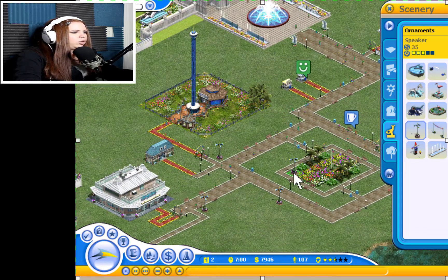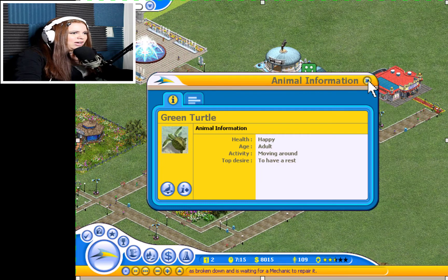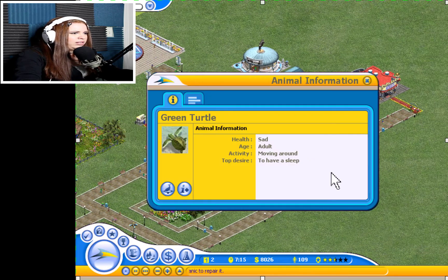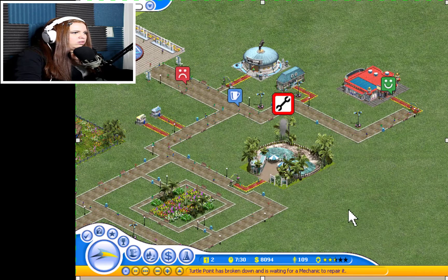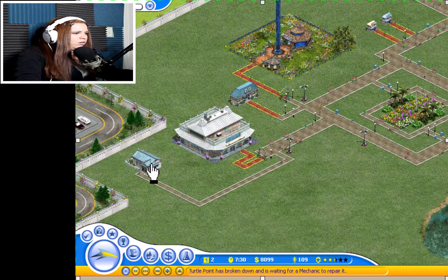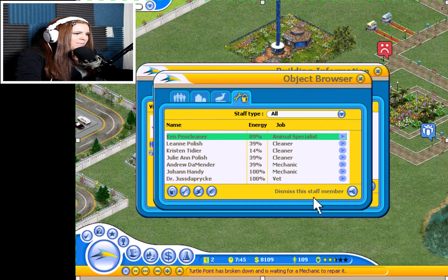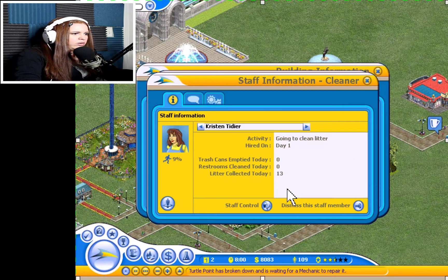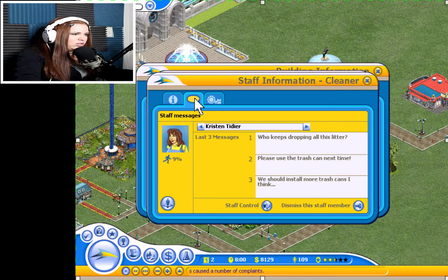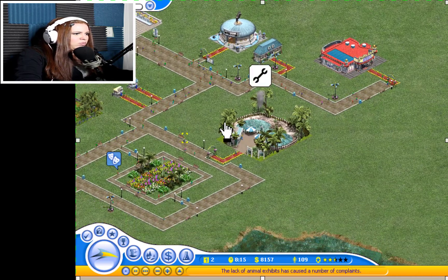Oh no! The poor thing — looks like we have an animal emergency. I don't need the animal info right now — let's call the mechanic. I forgot how many mechanics I have. I have one mechanic, so let's add another mechanic. This cleaner, Kristen, is not doing so hot — day one and she's going to clean litter. We need that animal sorted. This game is a lot. You know what, I don't have time to deal with that right now. I've got more important things to do. Hopefully someone will get that fixed. We do need more animals.